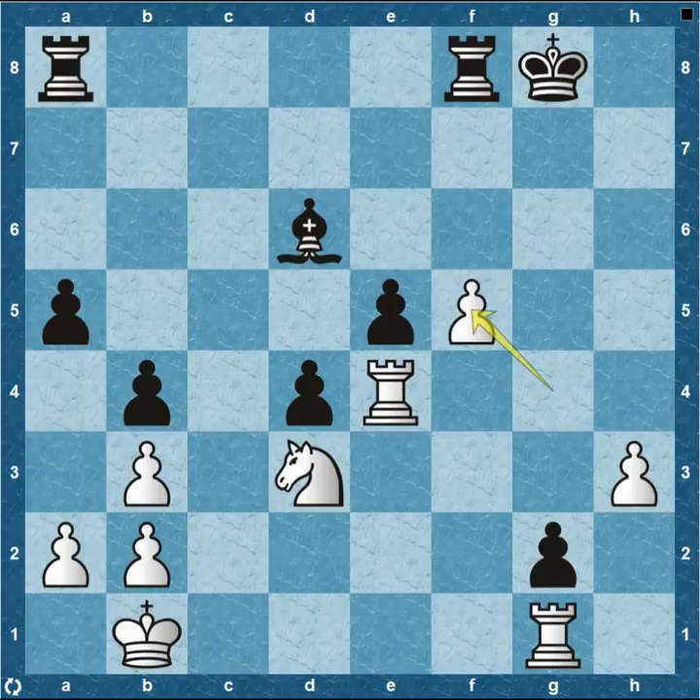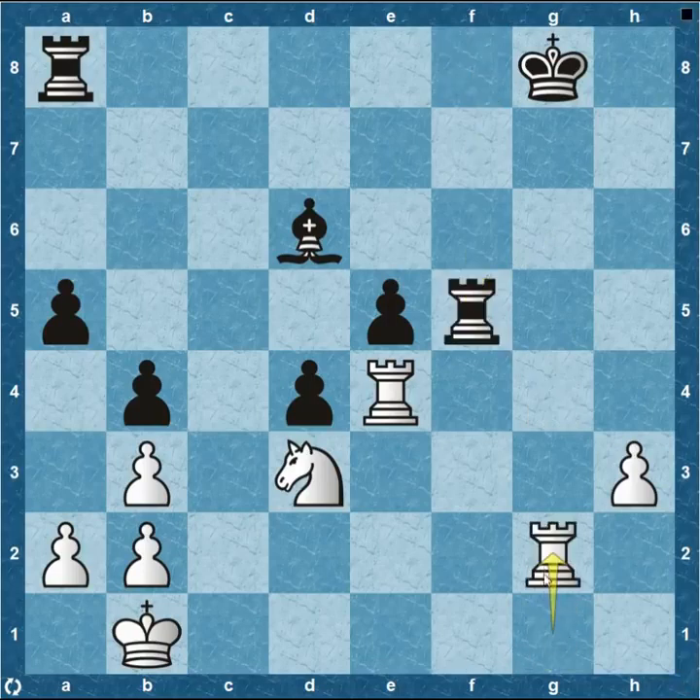Pawn takes on f5, pawn recaptures, rook comes down to f5. Both sides are equal in material, but black has a better pawn structure — two passed pawns in the center. White does have a passed pawn on the h-file, but it doesn't have as much support, and he has doubled pawns on the b-file. It's going to be very difficult for Topalov to hold on, especially against Nakamura who is such a very good rapid player.